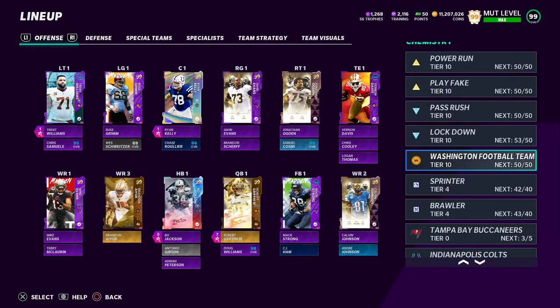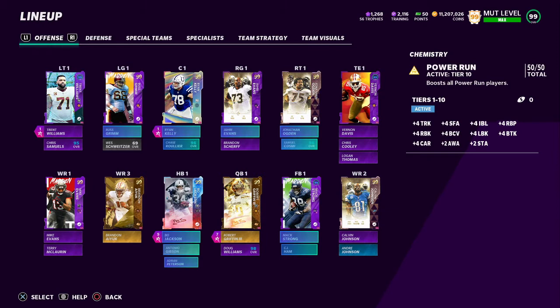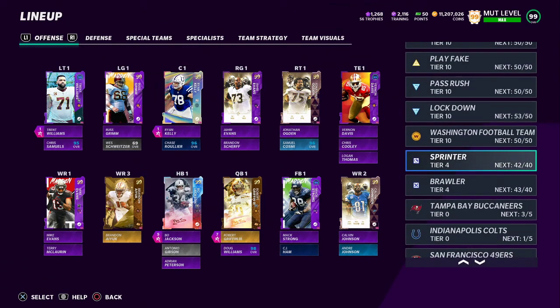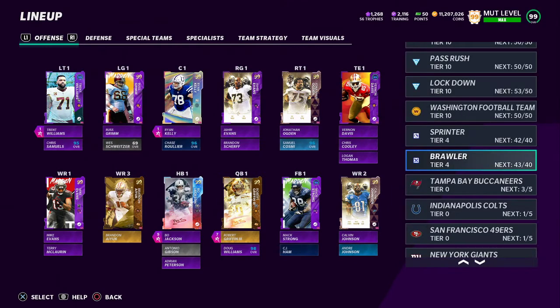My chemistries are play fake and power run. Power run — you can pause right here and see who I have it on. The play fake obviously goes on the rest of them — maxed out capabilities, everyone maxed out. Sprinter is going to be on these guys, pause it here if you need it. Maxed out. And brawler — you have a lot of extra ones, you'll probably figure out where to put brawler on these.